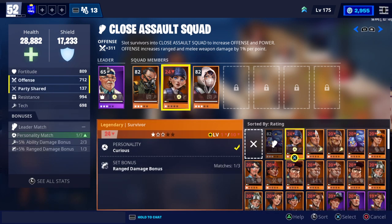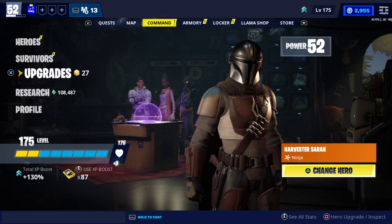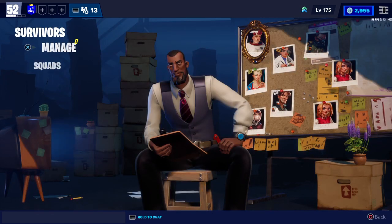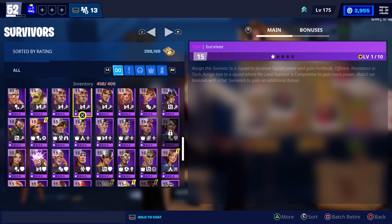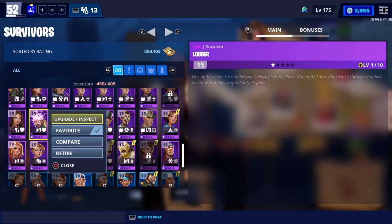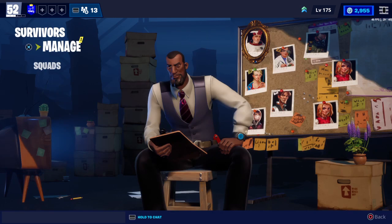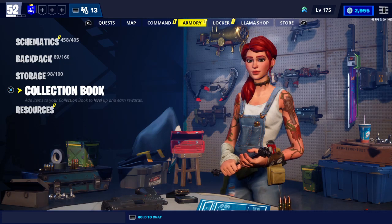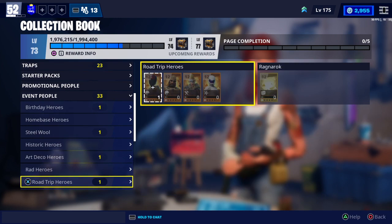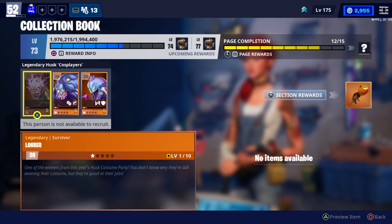Change it to any other person — it doesn't really matter, but it may decrease your power level. Once you've done that, check your survivors and make sure you have all three that need to be slotted. As you can see I do have a Lobber here but it is epic rarity, and you cannot upgrade the rarity, which is very annoying. Once you get all three in the legendary variant, slot them into the Collection Book under Event People, all the way down to Costume Party Attendees, and grab yourselves the Jacko Launcher.